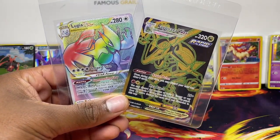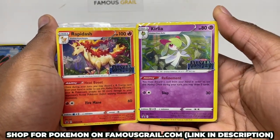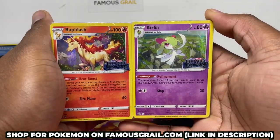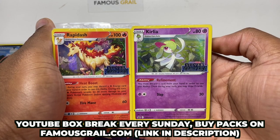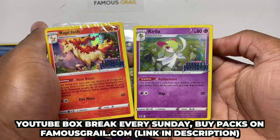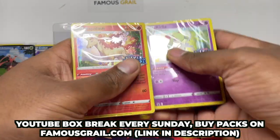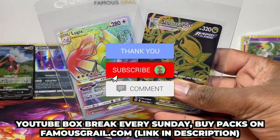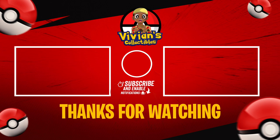We've also got the pre-release promos from both kits. If you want to buy these Build and Battle kits, make sure to check out famousgirl.com. On Sunday we'll be doing a box break where you can get Silver Tempest packs at retail, opened live on stream. We also sell sealed products on the website if you want to open them yourself. Like and subscribe and I'll catch you in the next one — peace.